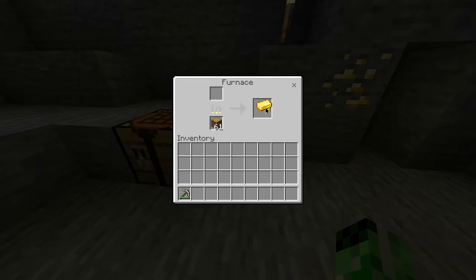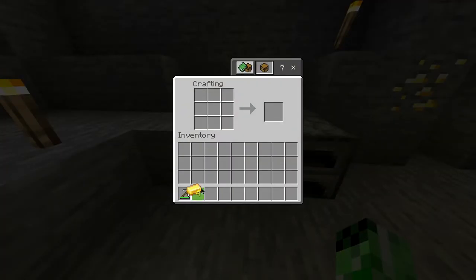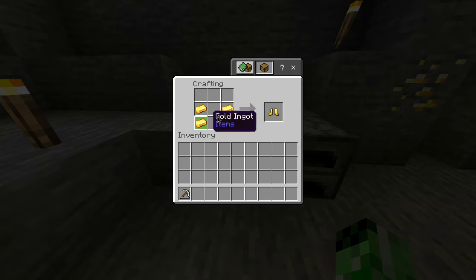Once it's finished, you want to take out the gold ingots from the furnace and then head over to your crafting table. You pretty much want to do two vertical lines on each side in the grid, which will then give you golden boots.